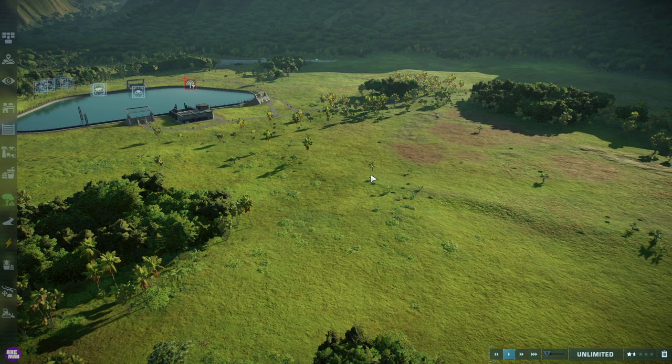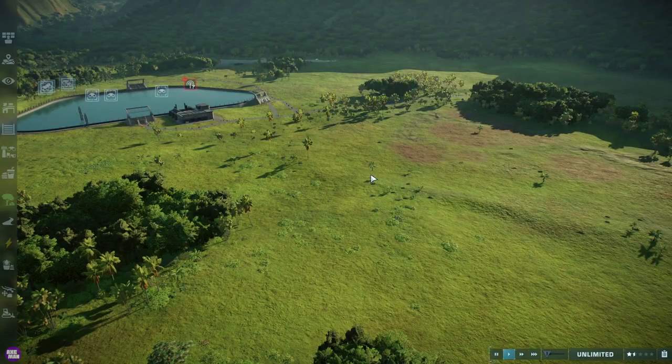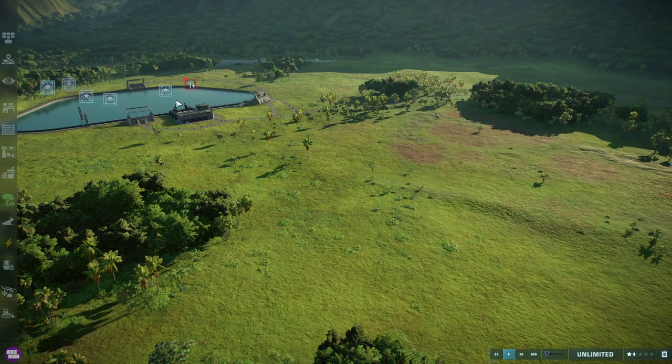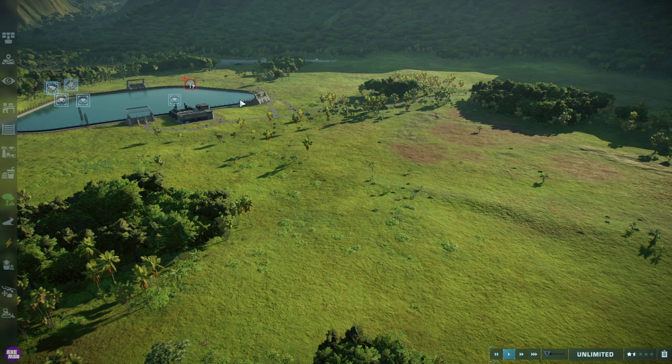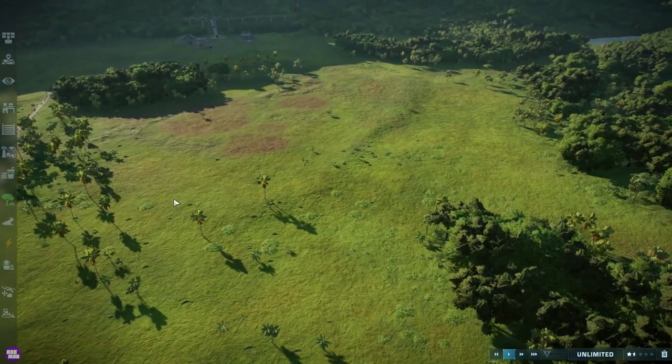Welcome guys, it's the Axe Man here and we are back with another video on Jurassic World Evolution 2. Last time we showed off the lagoon — if you've not seen that video there will be a card up in the top right you can click on — but now we're going to check on the aviary.